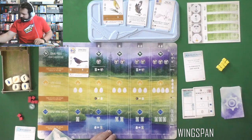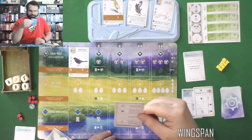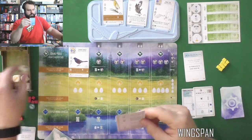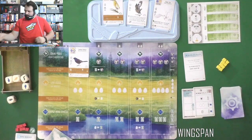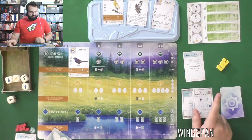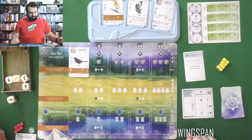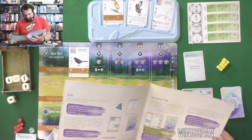If all dice show the same face, re-roll — they do not. Follow the key left to right, match the first step in the bowl: feed, remove all those dice. It has removed all the rat dice. Activate all pink powers — there are no pink powers, which is a little disappointing. I should double-check the turn order — I always forget to make sure it's time to draw a card.